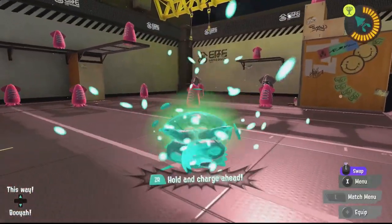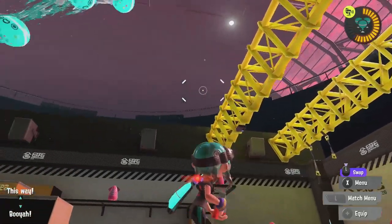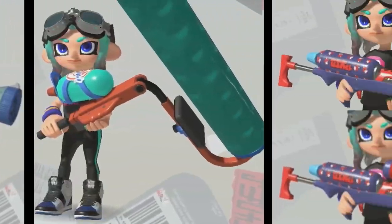We also have two new specials — Kraken Royale, a reworked version of Splatoon 1's Kraken, and Super Chump, a special that launches 12 bombs to distract opponents and provide cover for teammates. Amongst other things, we've also been given 11 new weapons for various classes.